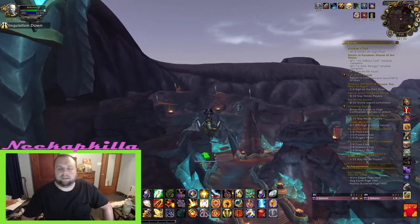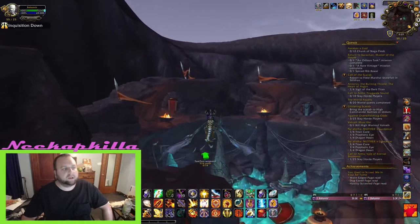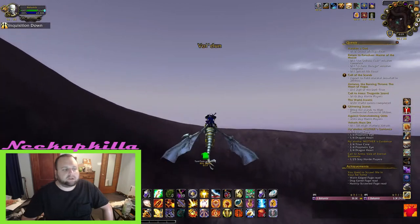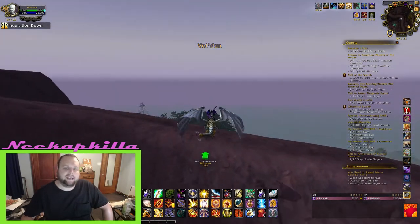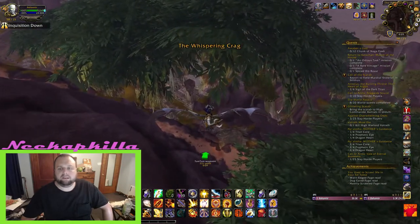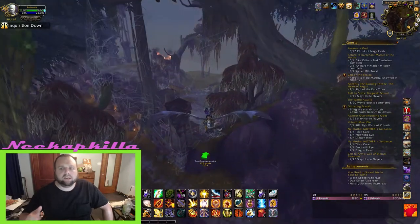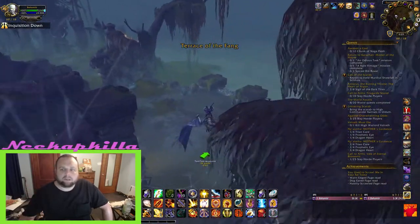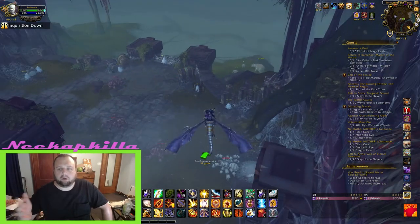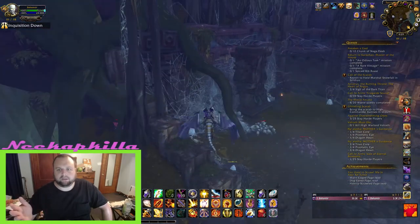Hey everybody, it's Necap here, and in this video we have another Battle for Azeroth exploration achievement for you. This one's called Mushroom Harvest, and it takes place on the Horde continent. We're going to start in Vol'dun, head to Nazmir, and finally Zuldazar. There's only four things to kill. We're going to be finding these mushrooms that are rare spawns but don't show up on your mini-map as stars. I'll give you the coordinates and a zoom in on the map in case you don't have coordinates. We'll kill all four real quick and get this achievement done.